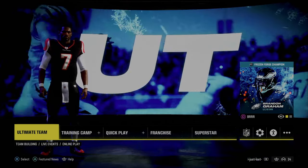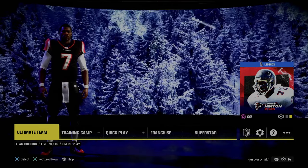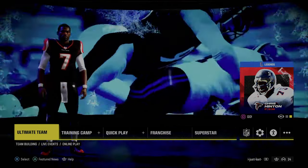Today's video, we're going to be dropping a little free mini scheme out of one of the better, more complete formations in Madden. It's going to be out of the Jets playbook.